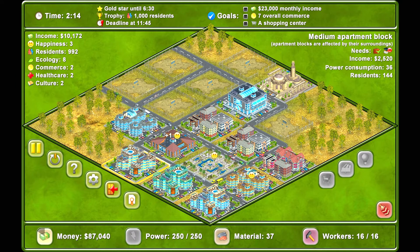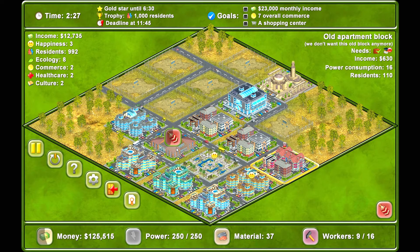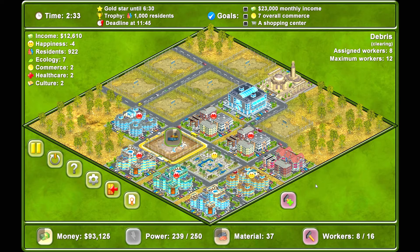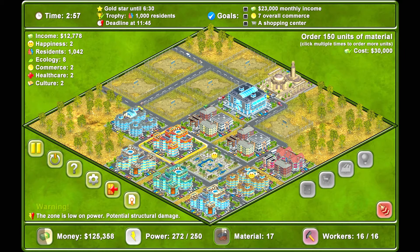We're at 10,000 now. These income buildings are light — some are bringing in 2,000 while others are very minimal. Let's get rid of the low-income ones and order more materials. We'll bulldoze those and build another apartment building. I'm going to basically bulldoze all of these — that's the plan.